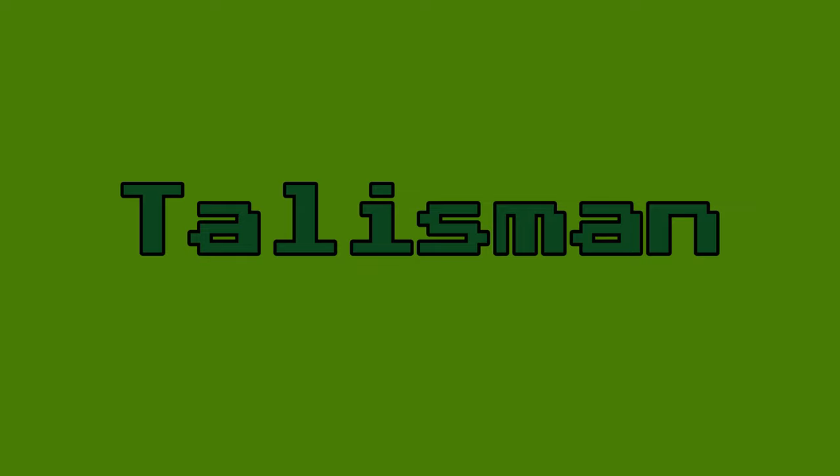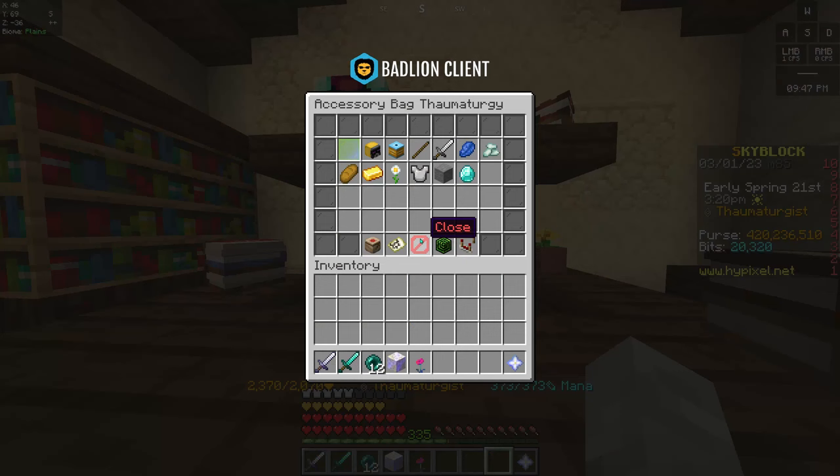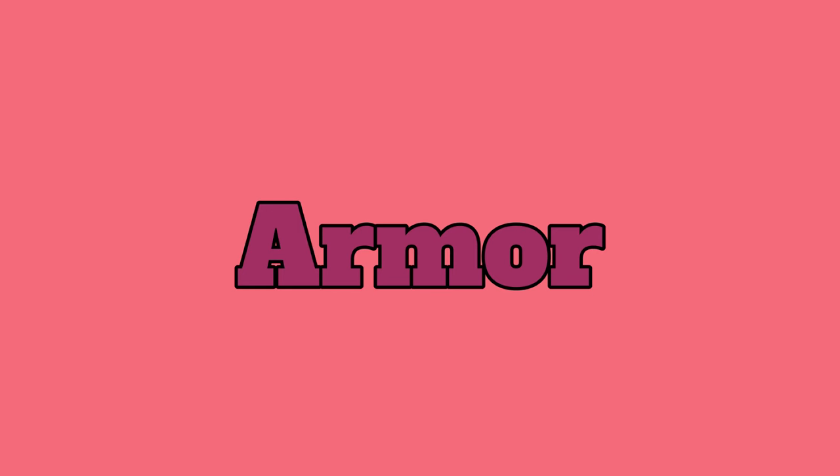Talismans. I have already made a full accessory guide on this channel — you can watch it in the corner — but for those who are new, I'll explain it briefly. The more magical power you have, the better stats you get. Go to the NPC called Maxwell in the hub, right-click him, and click on the stick named Commando. This is the best option for the early game to maximize your damage.